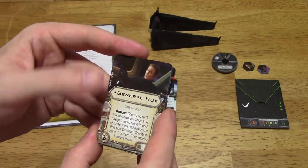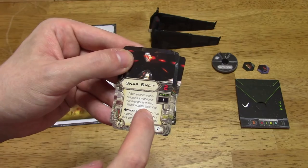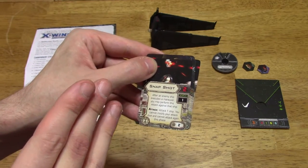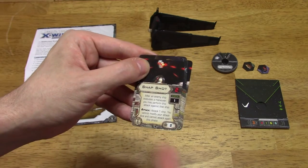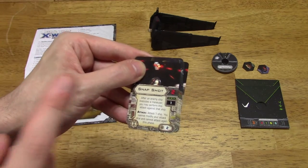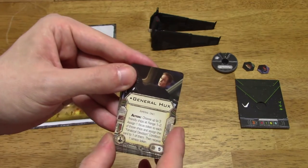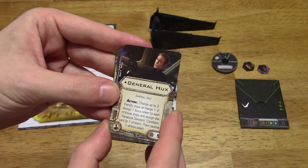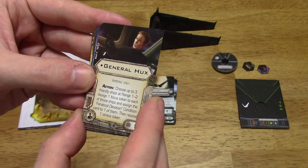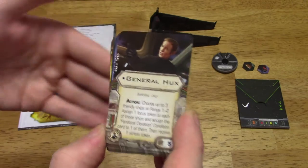General Hux, Imperial only. As an action, choose up to three friendly ships at range 1 to 2. Assign one focus token to each of those ships and assign the Fanatical Devotion condition card to one of them. Then receive one stress token. I'll show you that condition card in a little bit.